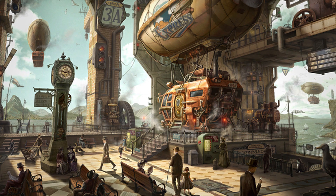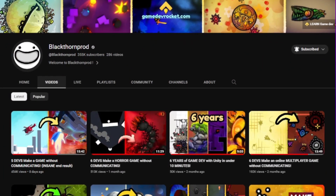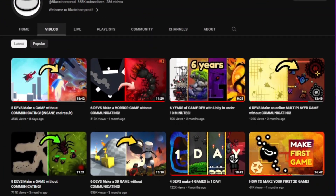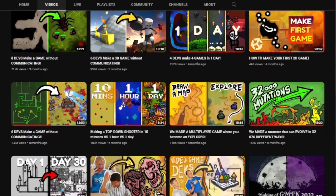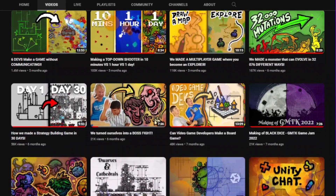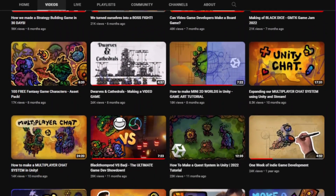While also brainstorming ideas, I was watching Blackthorn Prod's videos. They gave me a boost of inspiration, motivation, and passion to make games in Unity. Go check out his channel and his videos, because he's one of the game developers that got me hooked on Unity.